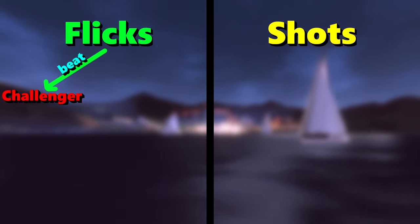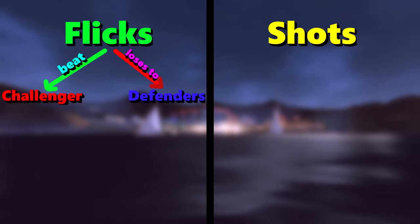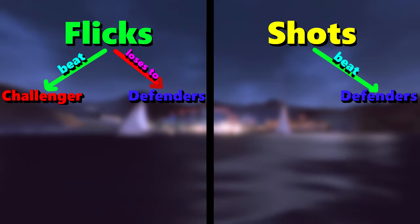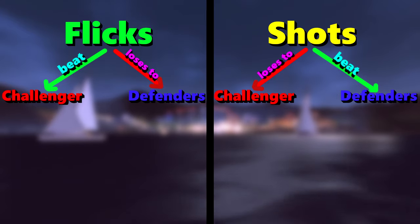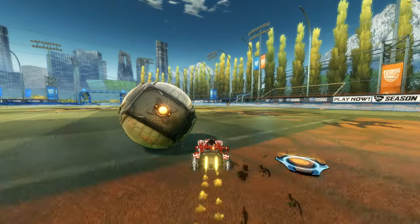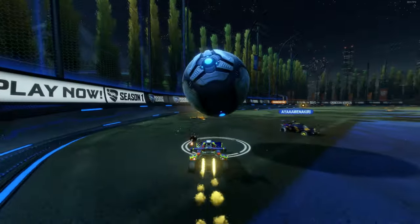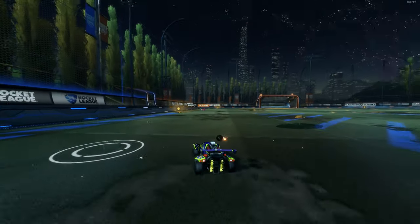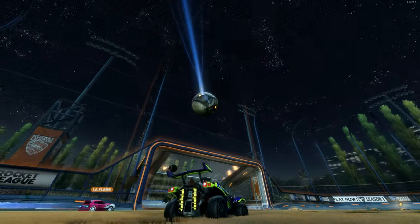To quickly summarize: flicks are good versus challengers but can be weak versus goalies and shadow defenders. Shots on the other hand are good versus defenders but can be stopped by challenges. Now this doesn't always hold true especially in higher ranks where techniques like the 45 flick fire off like a shot, but these guidelines are a great place to start when building our foundation for understanding how to attack on the ground.